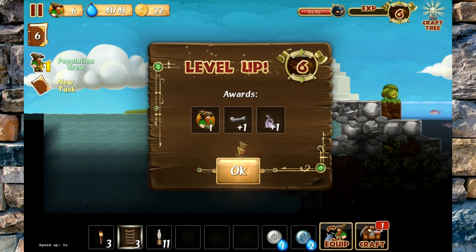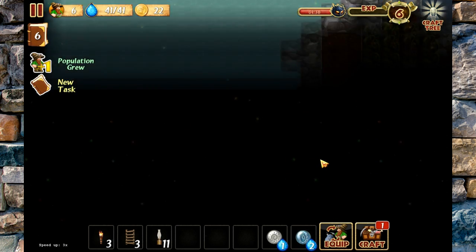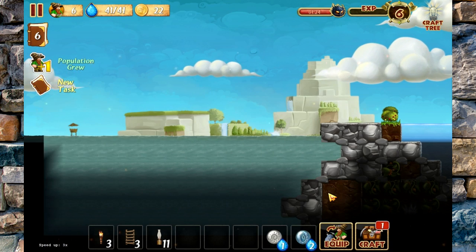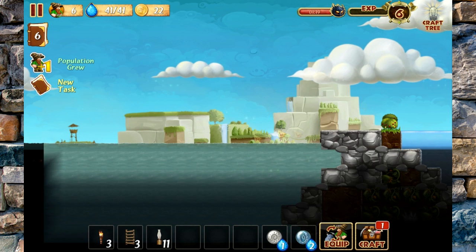We've leveled up again, which means we're going to get a freebie bone and another dwarf — very nice. It looks as though I found a bug. Let me make a cut real quick — I can't pan my screen right now, everything's running to the right.